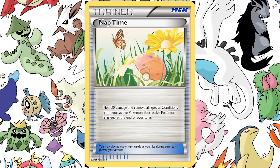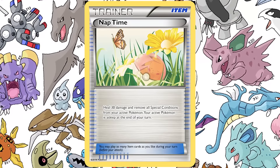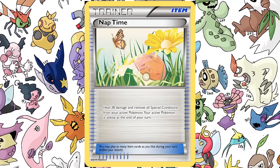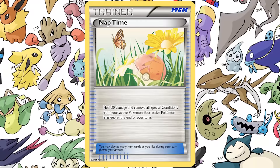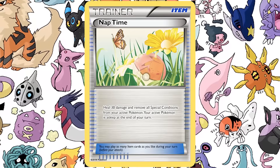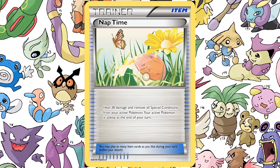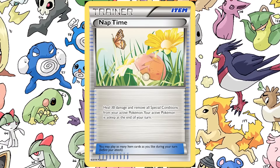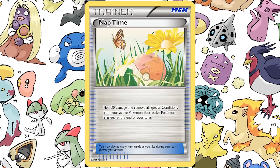Once the end phase shifts from your turn to your opponent's turn, you flip a coin — if it's heads, you're awake, you healed 30 damage, removed special conditions. If you stay asleep, your opponent gets a crack at you, they can attack and do whatever. Then it comes back to your turn, and you flip a coin again to wake up. Or you can use another Nap Time to remove the sleep condition. That could get a little broken there too, but that's Nap Time.